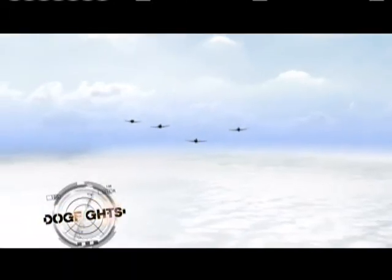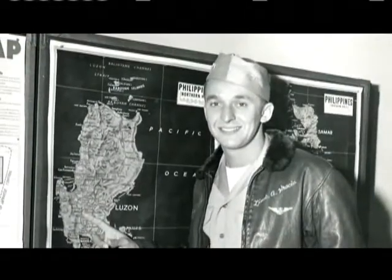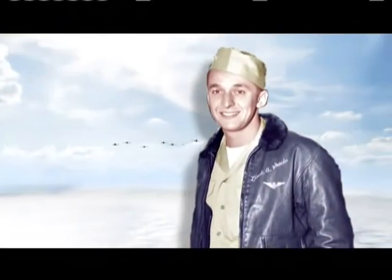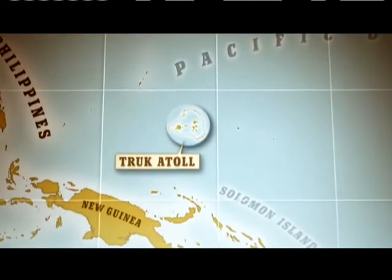February 16th, 1944. Dawn. Waves of Hellcat fighters speed toward Truk Atoll. Their mission: destroy enemy shipping in the highly defended Japanese stronghold. 25-year-old Lieutenant J.G. Alex Vrashu flies with a division of 12 Hellcats from the aircraft carrier Intrepid. He recalls: 'This was a mission that had us going against an enemy we weren't certain of, but we felt confident.' Truk Atoll in the Caroline Islands is Japan's main anchorage in the South Pacific, fortified since the end of World War I.